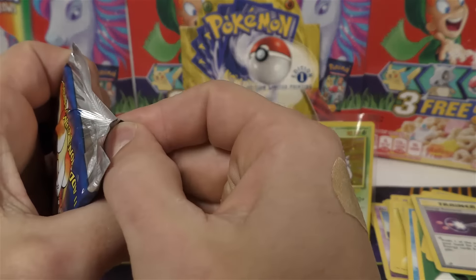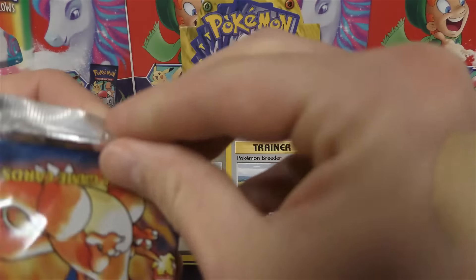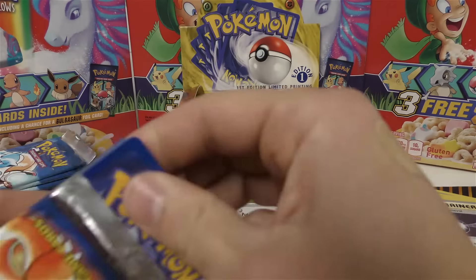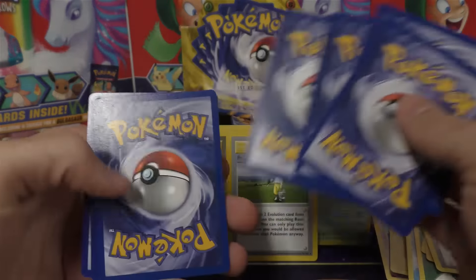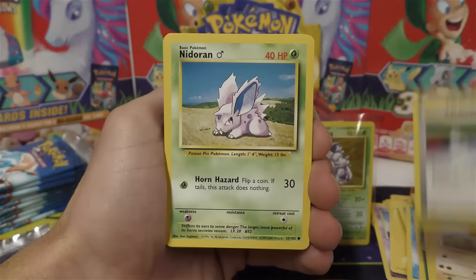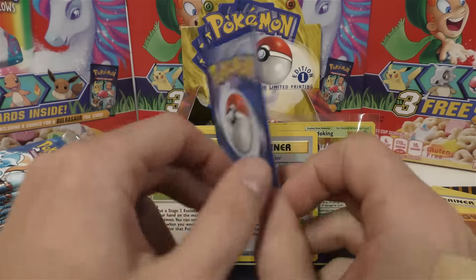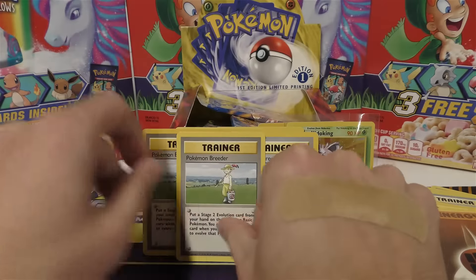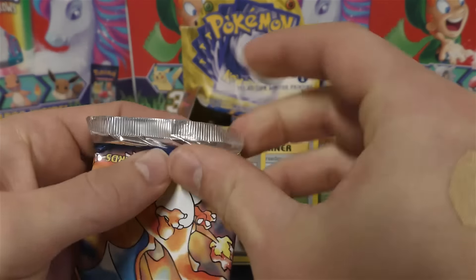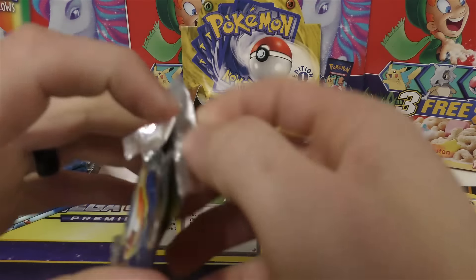If by chance you're watching this and you're laughing at me because this is the box that you stuffed, I'm going to say I'm impressed that you actually stayed in the community for six years - but I highly doubt that's the case. We've got Magnemite, Diglett, Switch, Nidoran, Metapod, Poliwhirl, Revive, Farfetch'd, Lightning Energy, and Fighting Energy. Then we have a Pokemon Breeder. It's either you get a dinged up holo or you're going to get a Pokemon Breeder. But at least some of them are Shadowless.